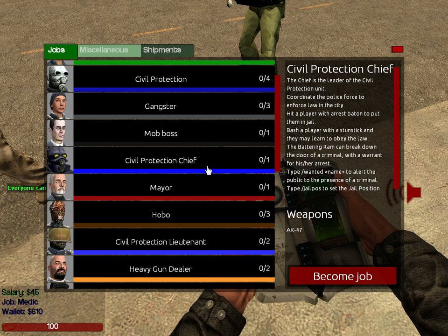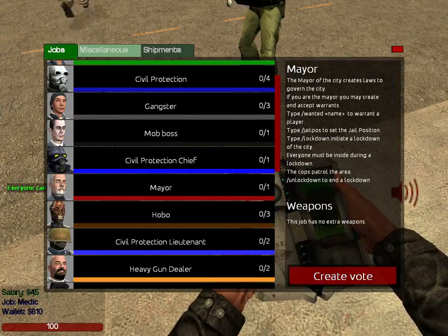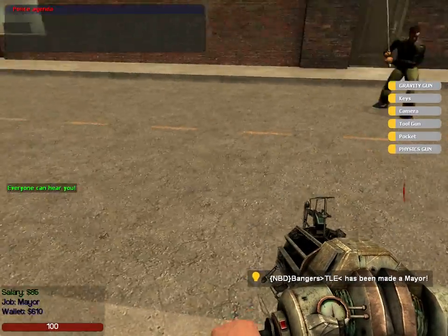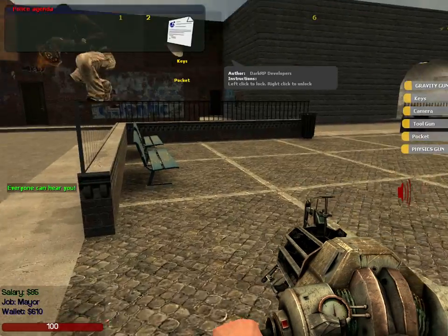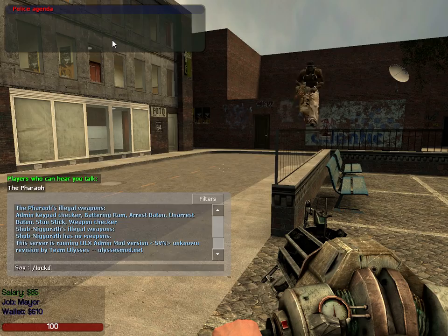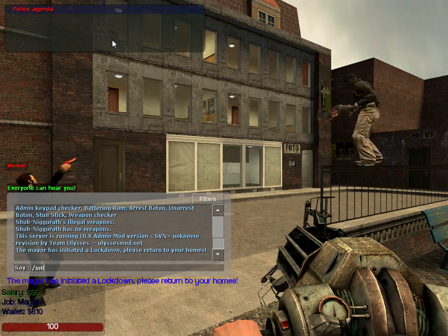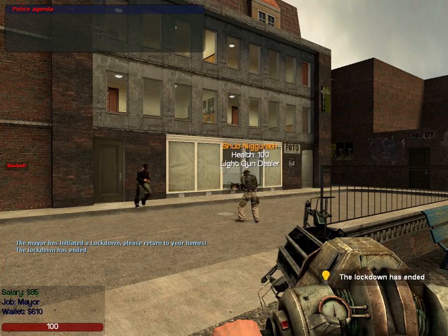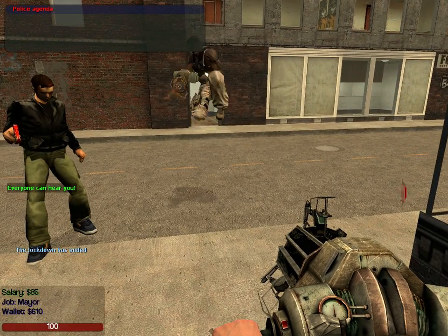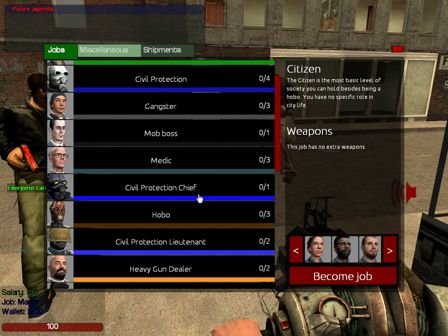Then there's civil protection chief, which is the same thing as civil protection but they're chief. And then there's mayor. As a mayor does, they run the town. You don't really get anything special, but you can place warrants and initiate a lockdown — everybody has to go in their house.